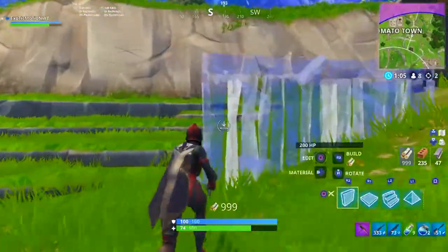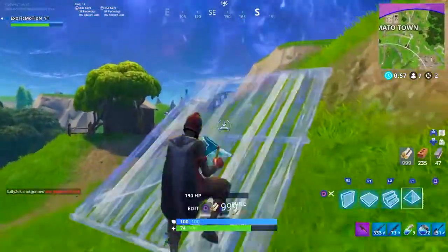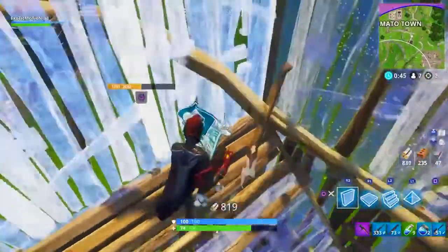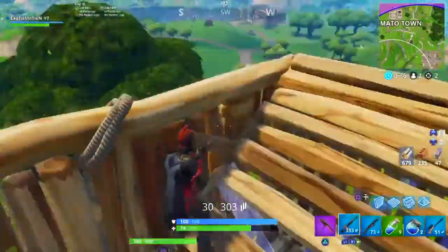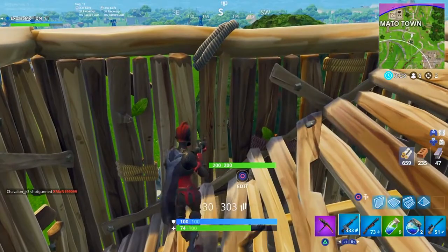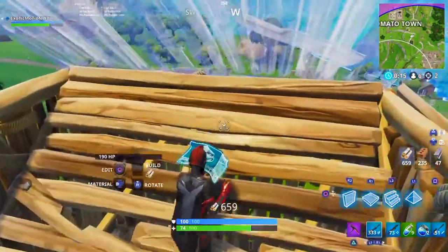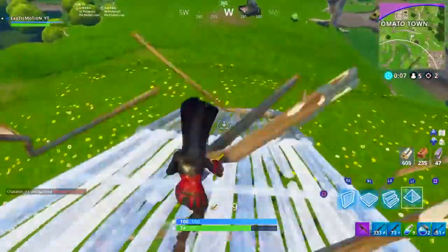For the third pro tip: the pyramid. Some people edit pyramid ramps into ramps for speed, but if you're on builder pro there's a better use. What you want to do is preset your pyramid to the front two steps instead of the back two, so it looks like a down ramp. That way, whenever you open your build menu and go to pyramids, you have down ramps ready to run down instantly without editing.